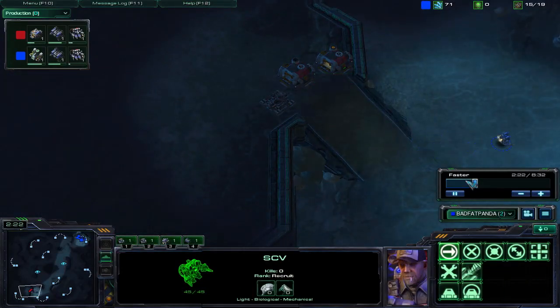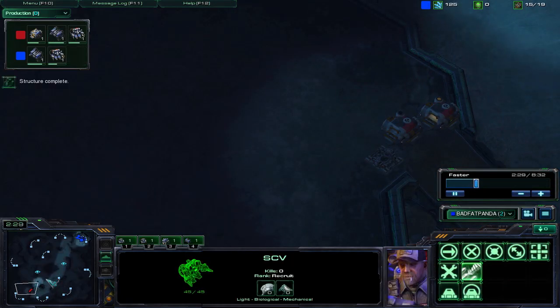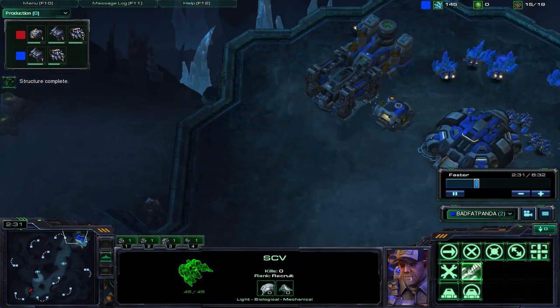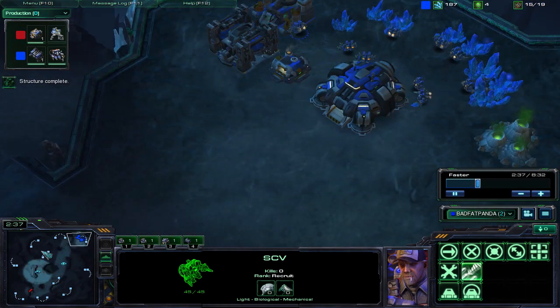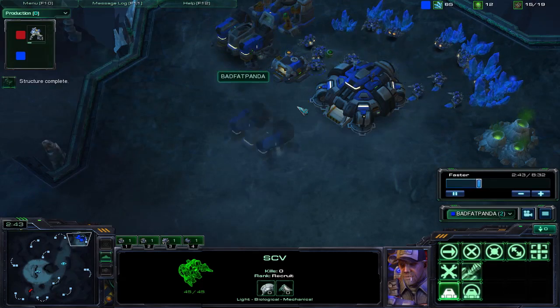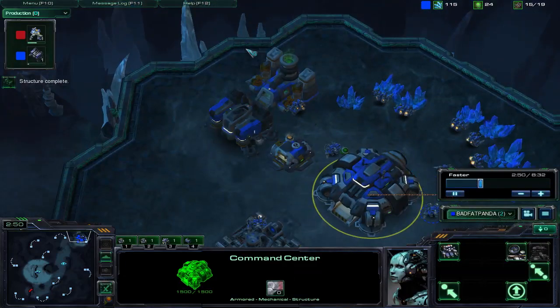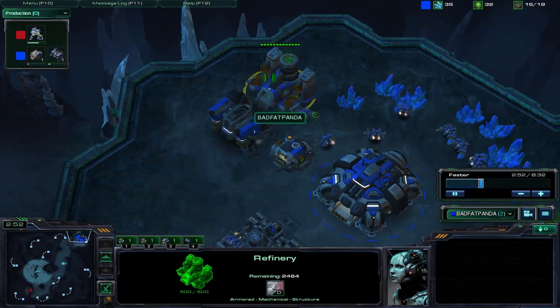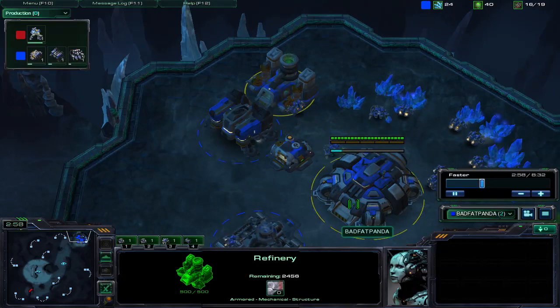So that is rather messed up right there — why would you wall off with supply depots? My assumption was that he must have a proxy barracks somewhere. I don't really feel the need to scout for it right now, but I do feel the need to rush, so immediately I'm putting down that bunker and delaying my orbital just a tiny bit out of build order. I still get the gas because I like to have that early stim, especially if I'm going for an early push.